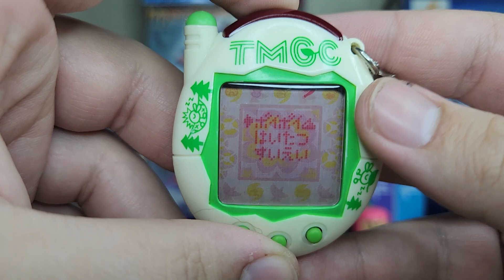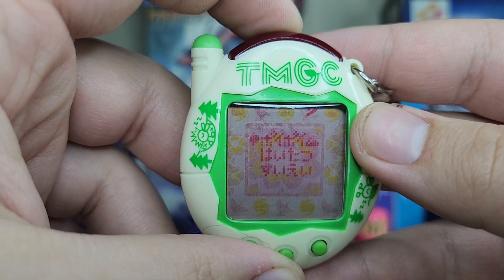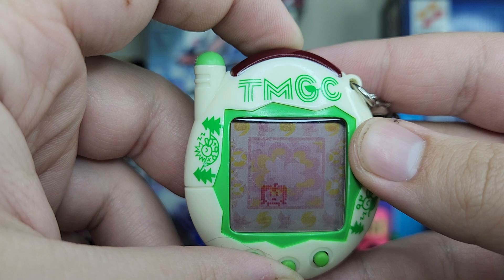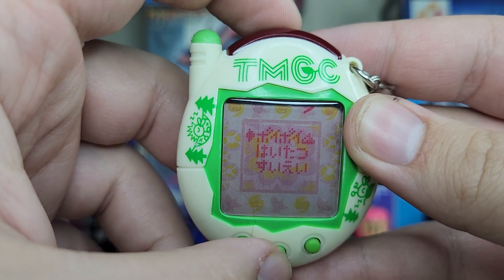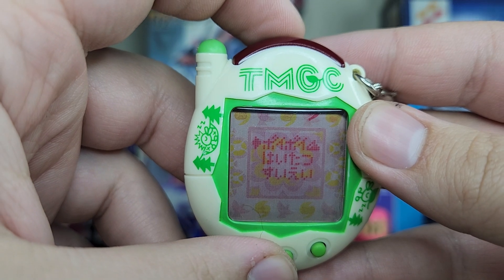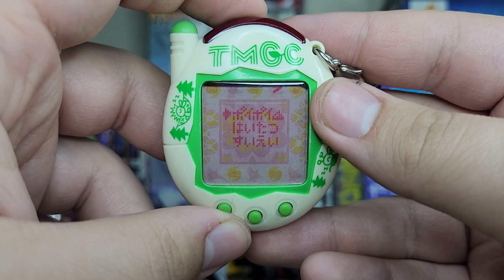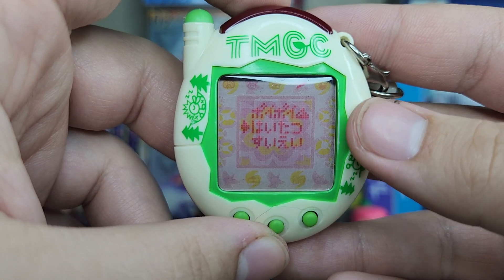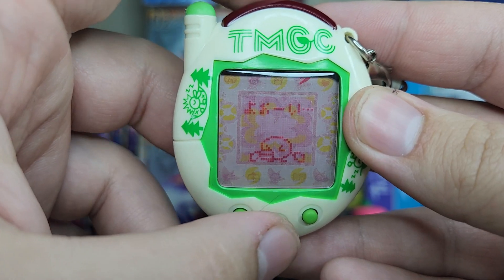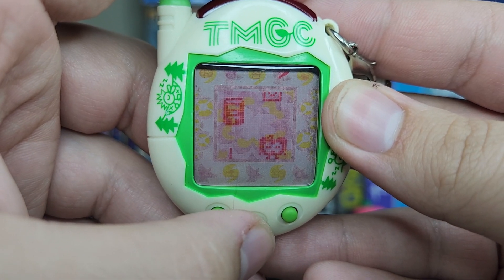I did learn some things about the minigames. The poop minigame — that one I think lowers your mental stuff. Or it's physical... no, I think that one's mental. So this one lowers down your mental stuff, and then the other one down here lowers down your physical. So you just have to get over 20 points to, I guess, get rid of care mistakes and stuff like that.